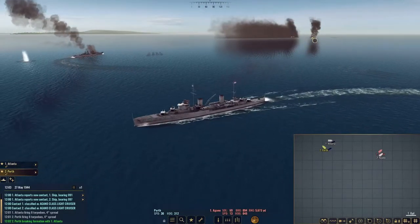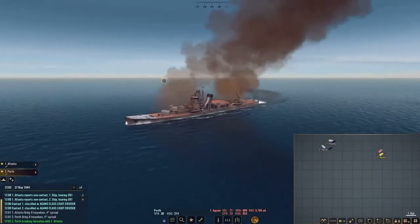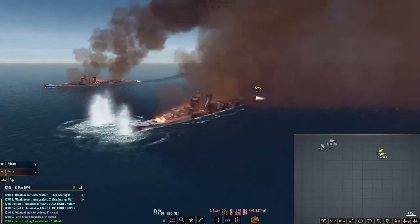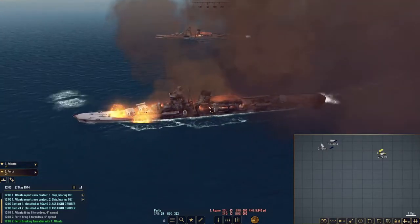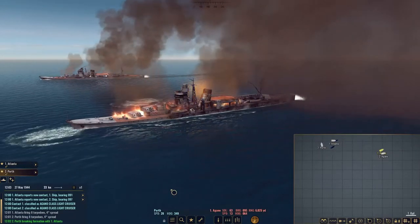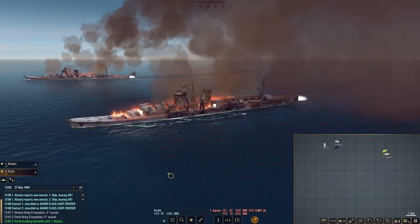Perth is sending them — there's one, and all four are gone. Fantastic. We are going to push in. We turned away to get our torpedoes off, so we are going to turn back in here to assist our Atlanta. Let's go check on the enemy ships. It looks like the Agano here is turning hard to starboard and she might have a little bit of a list. This one right here — holy crap, she is battered. Fires all along her deck, and she's probably taking on flooding.